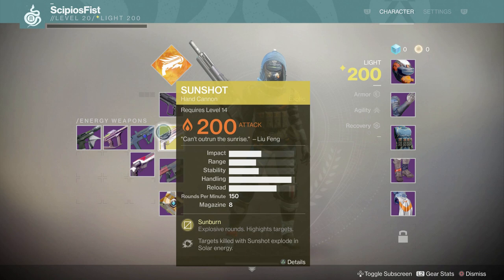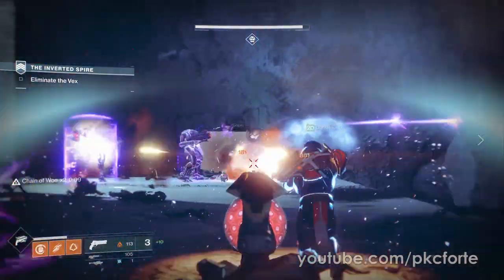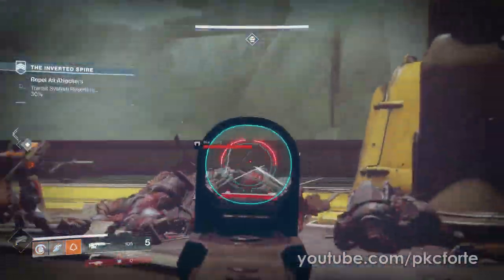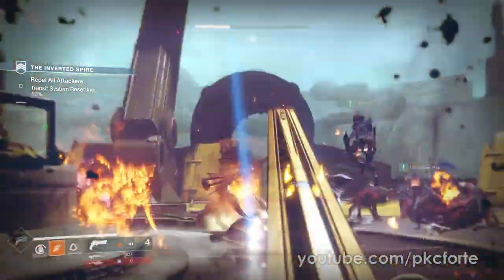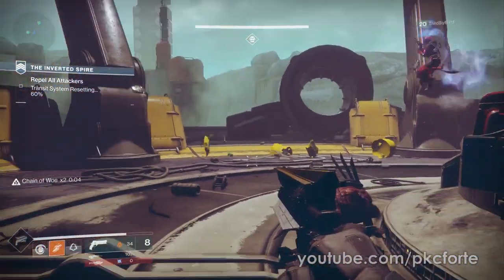Sunshot is a hand cannon with the following perks: Sunburn, where the gun has explosive rounds and highlights targets, and targets killed by the weapon explode into solar energy. If this gun just sounds like it has explosive rounds and Firefly on it, you would be correct for the most part. The solar explosion is a bit bigger than a typical Firefly explosion and does not require a precision kill to proc. The rate of fire is a bit faster than the other hand cannons and as a result deals lower damage. It'll be a 4-5 shot kill in the Crucible, approximately 4 shots if you hit all your headshots. Overall, this hand cannon didn't really surprise me too much — aesthetically it looks very cool, but for now it was just a good hand cannon, though there could be some other unknown perks that unlock later.